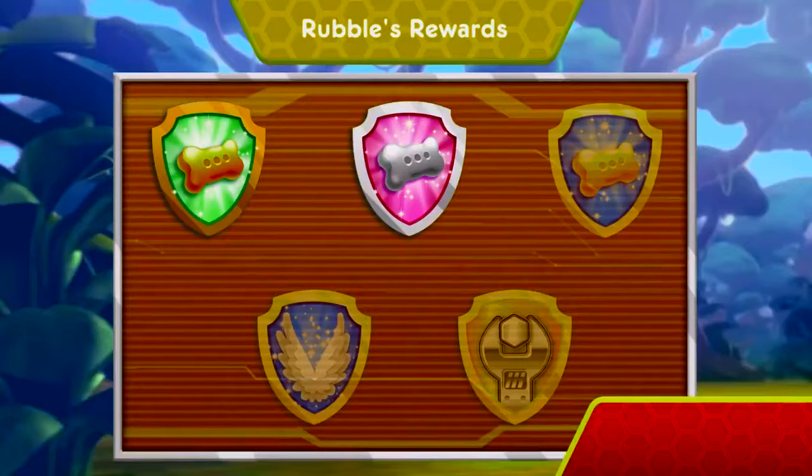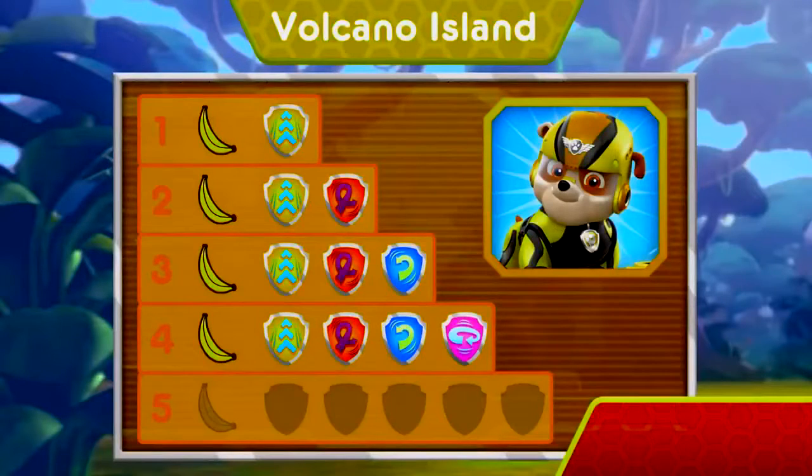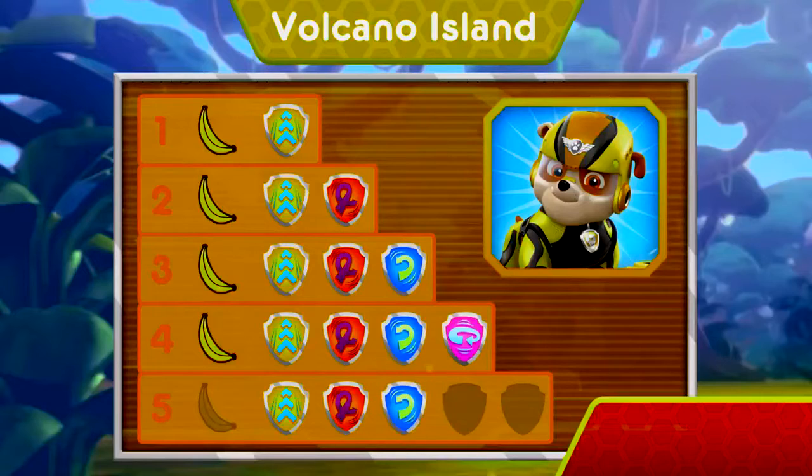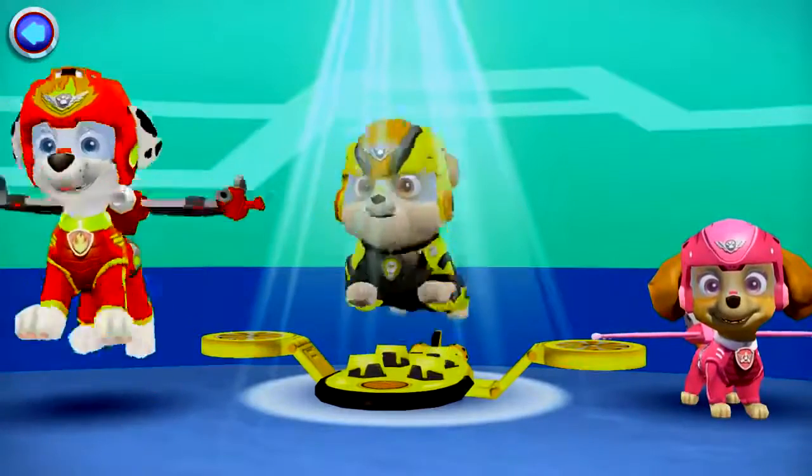Nice flying! You earned a new reward! You found the golden bone! You performed all the special moves! You found all the bananas to help Marshall lure the monkeys away from the lava! You earned new badges! We found the speed boost, loop-de-loop, barrel roll, 360 spin, and front flip! You found the banana! You found all the bananas to help Marshall lure the monkeys away from the lava! Shake it, move it! Show them what you got, pup pup!